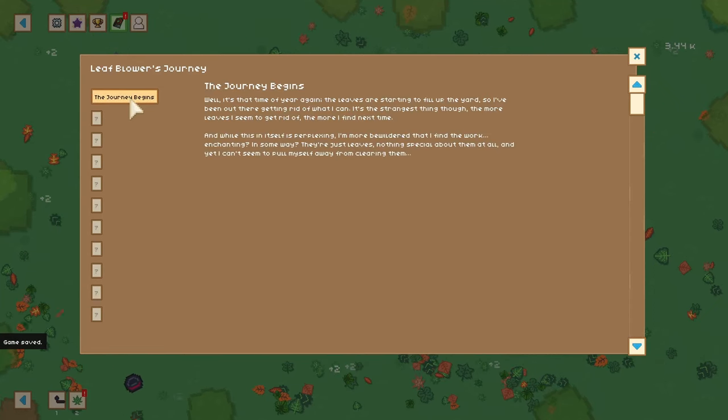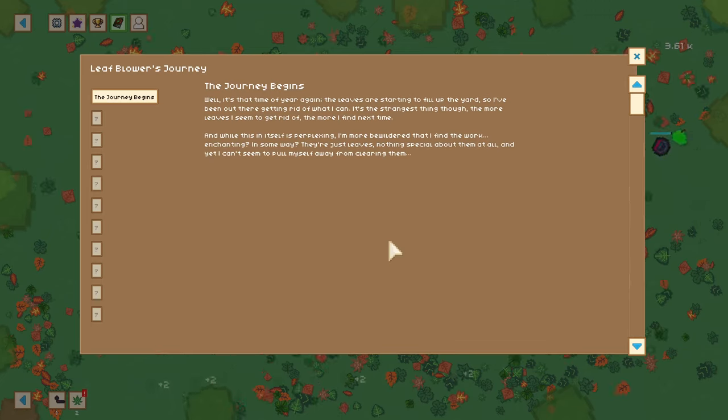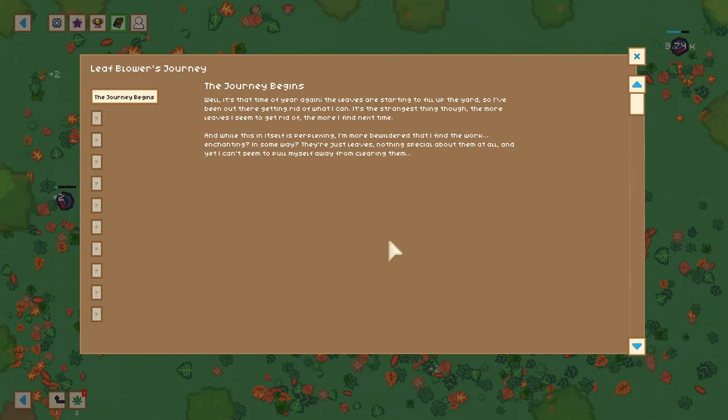This is the lore — 'The Journey Begins.' It's that time of year again; the leaves are starting to fill up the yard, so I've been out there getting rid of what I can. It's the strangest thing though: the more leaves I get rid of, the more come next time. And while this is in itself perplexing, I'm more bewildered that I find the work enchanting in some way. They're just leaves, nothing special about them at all, and yet I can't seem to pull myself away from clearing them.